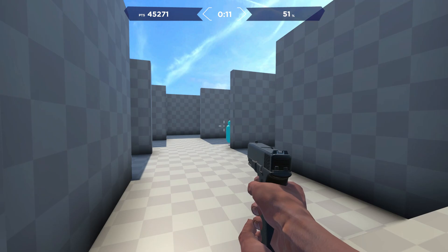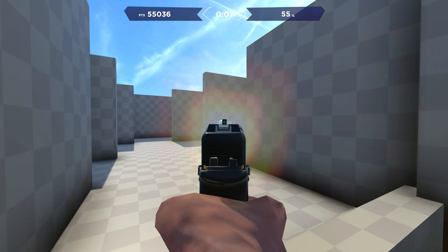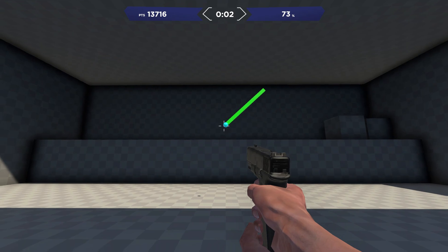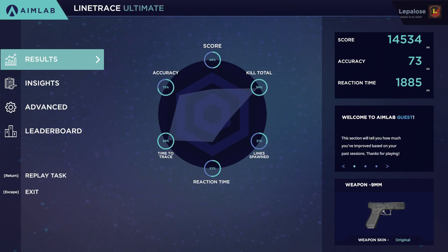This is where training in AIM Lab or other aim training programs can be valuable. These training programs allow for targeted practice with a high frequency, allowing you to focus on the mechanics of aiming in first-person shooters. As well, having the ability to quantify and track your aiming progress assists the learning process.